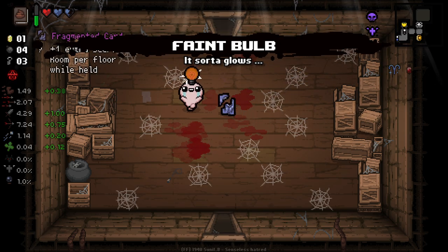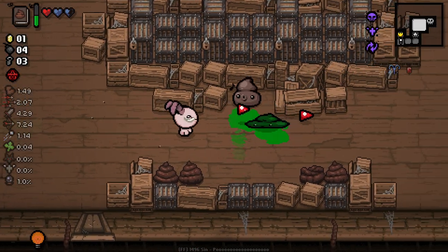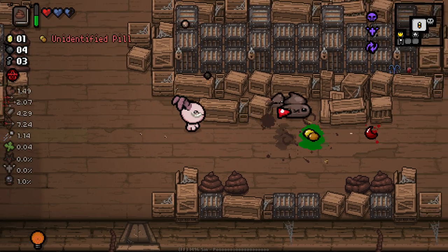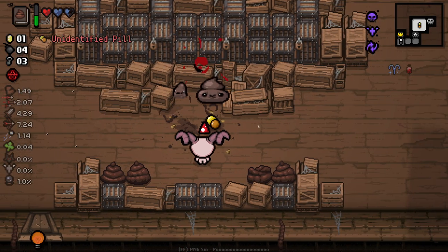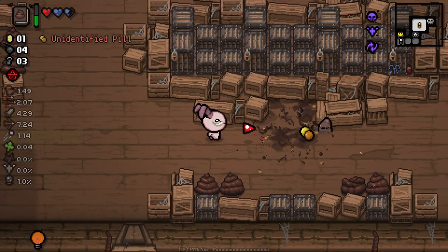We get a stat up while we're midway through a charge — that is very, very nice. The higher our item charge, the better this will be. My god, it keeps spawning new things. It's so annoying.